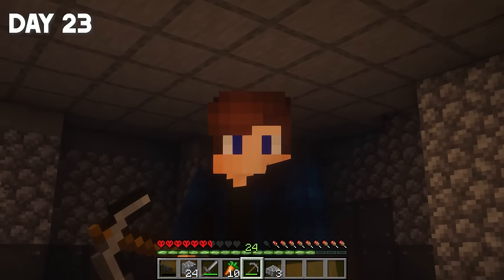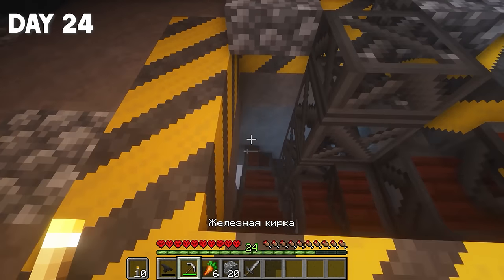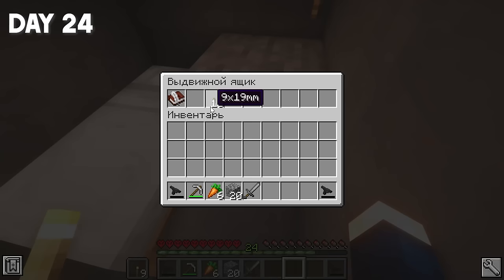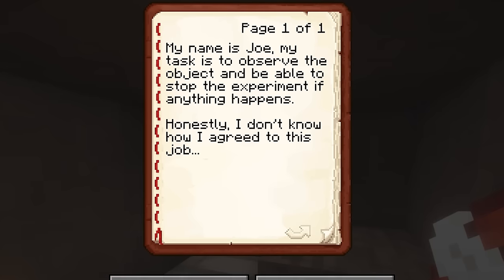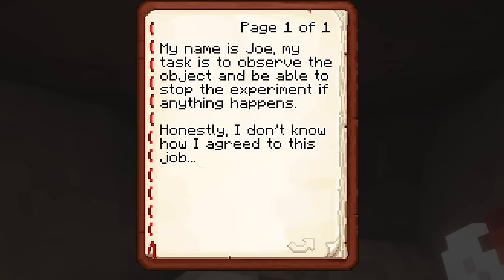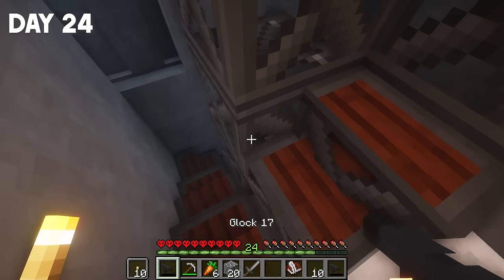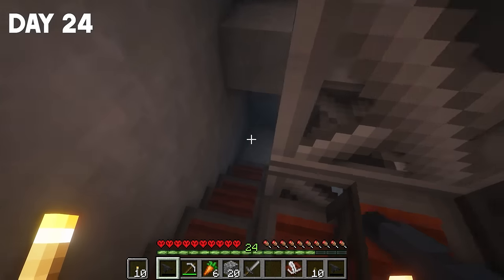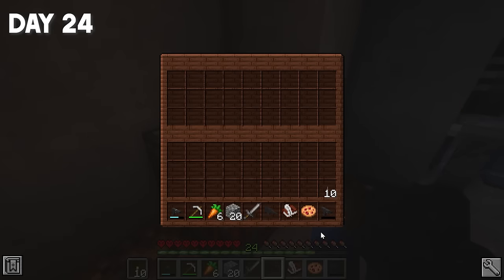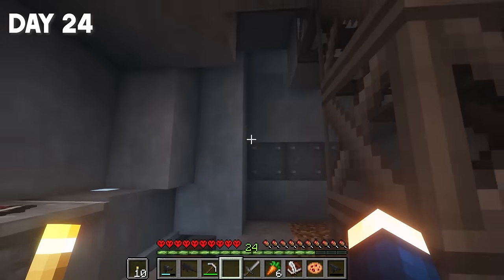Tomorrow we'll go down inside the tower. I don't know where the staircase leads, but it's definitely something new. Bed and nightstand, pistol, 10 ammo, and a book and quill. 'My name is Joe. My task is to observe the premises and be able to stop the experiment if anything happens.' Apparently, I'm the subject of the experiment. The stairs continued to lead down, and the further I went, the more plot I got — sweet berry cookies, a new gun, and 10 ammo.